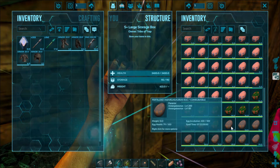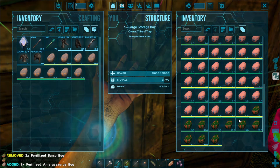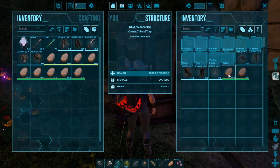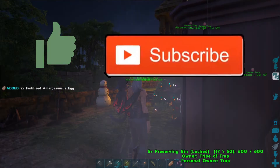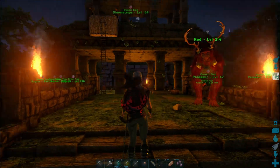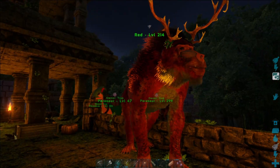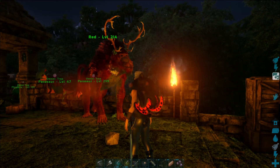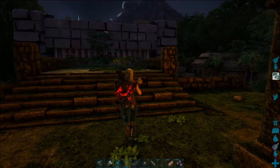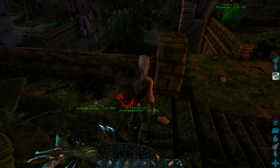We're going to hatch all these Amargosaurus eggs. I've got some circle eggs as well but haven't got round to hatching them - I'm just going to do it all in one video. So basically today we're going to hatch up all our Amargosauruses, get them fully imprinted and grown up. I'm going to take them out, probably with red, and we're just going to try and tame a bunch of Dinopithecus. Then the next episode I want to breed the Dinopithecus and hatch all the other eggs. So these two videos should be pretty chill.